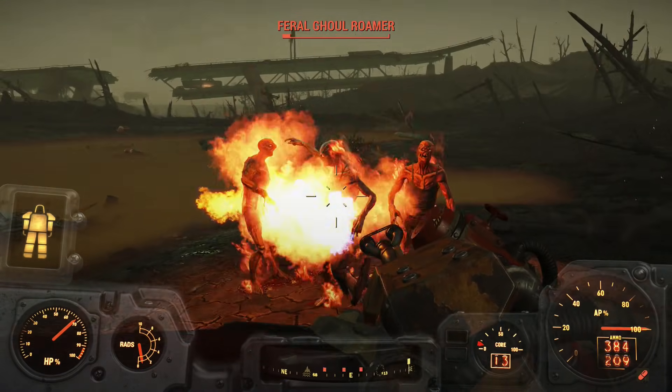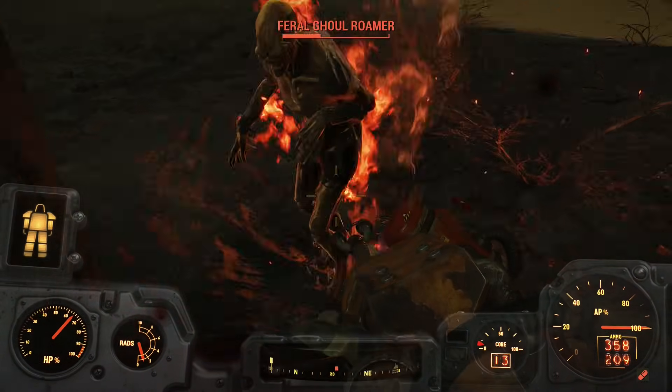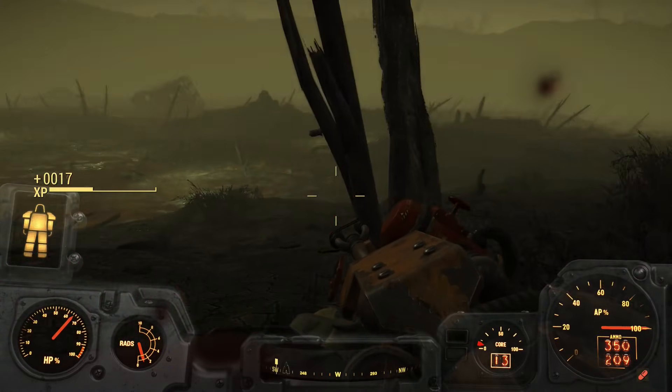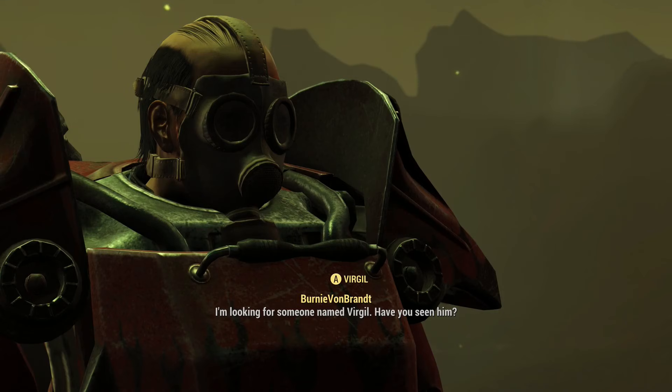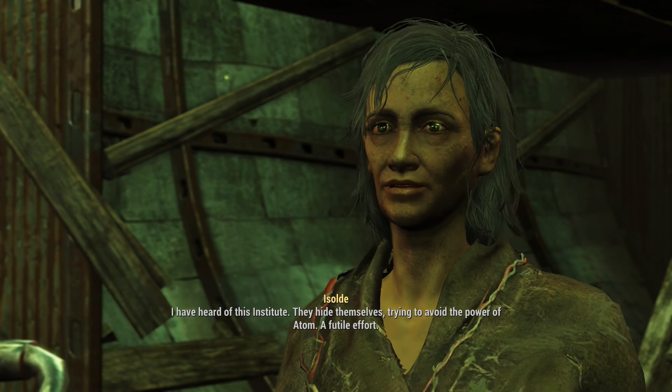For once there were actually a decent amount of enemies in the Glowing Sea, though that didn't mean anything to an armor-clad fire-throwing maniac like me. I made my way to the crazy cultists, and they informed me that Virgil sometimes comes to trade with them and pointed me in the right direction.